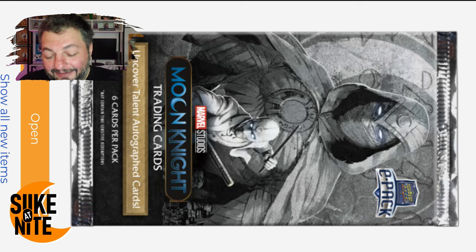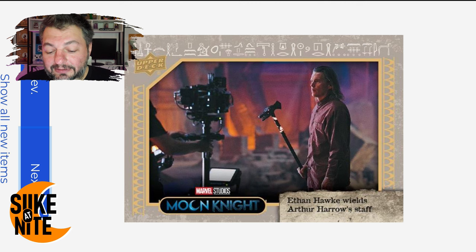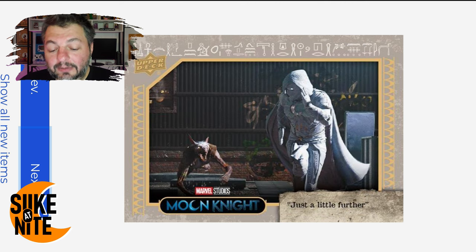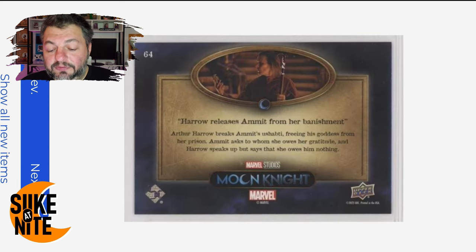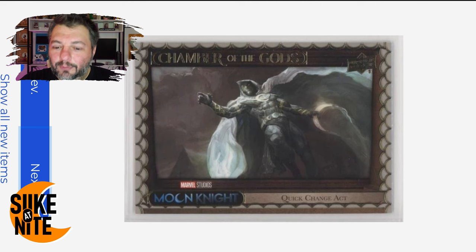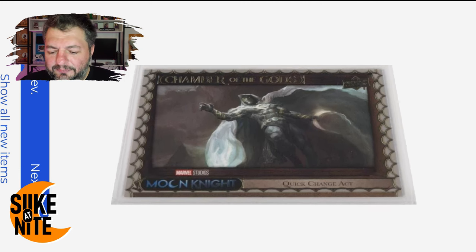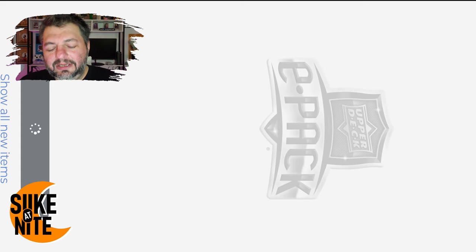We got a couple more packs to go — we're on pack eight and we pretty much just hit the main one, but hopefully we still have two more hits. We should be getting one of the Travelers of the Night cards at some point. My hands are shaking worse than they normally are. That's a great shot of Ethan. Blue was really cool about doing the achievement cards through trades and going on eBay for a couple that were too hard to get — just knowing there are more Moon Knight cards out there is awesome.